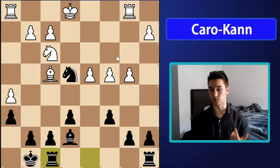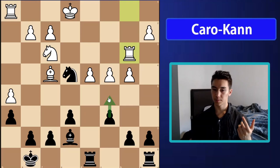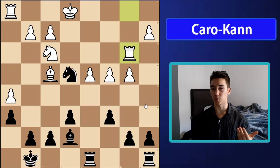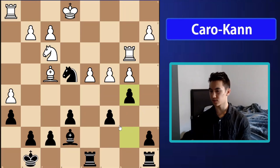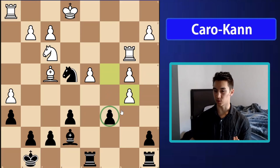After rook fd8 bringing the rook into the game and rook b3, our most common pawn break in the Caro-Kann classical variation is with c5, but here that's very difficult because of the b4 move. However, I played b5, which looks a bit weird if you've never seen it because you might think it weakens the c6 pawn, but after c5 — which my opponent played — taking on b5 doesn't really do much either.